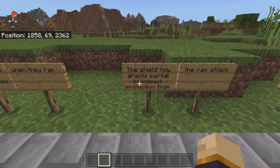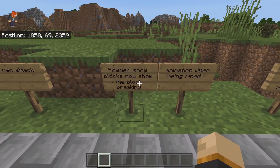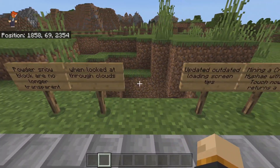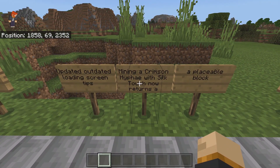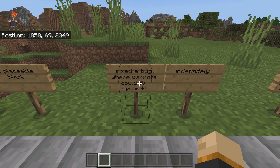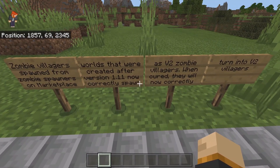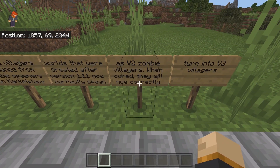Powder snow blocks now show the block breaking animation when being mined. Powder snow blocks are no longer transparent when looked at through clouds. They updated the loading screen tips. Mining a crimson nylium block with Silk Touch now returns a placeable block. They also fixed the bug where parrots could fly upwards indefinitely. Zombie villagers spawned from zombie spawners in marketplace worlds created after version 1.11 now correctly spawn as version 2 zombie villagers, and when cured they will correctly turn into v2 villagers.